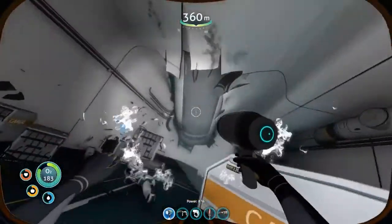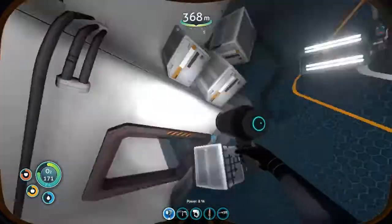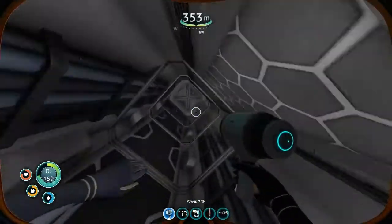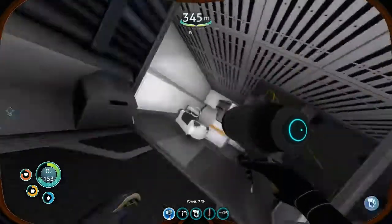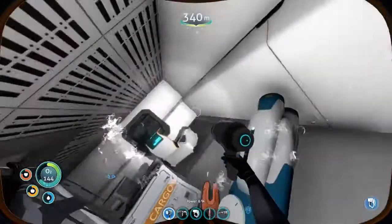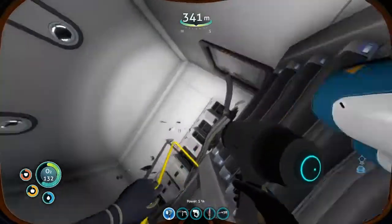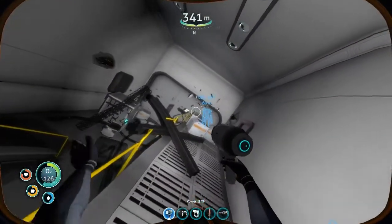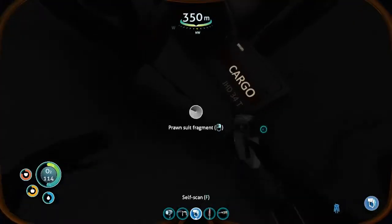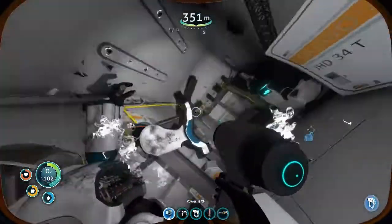There's another room here — we came in through here and go up through there. More fragments: another torpedo segment, a prawn suit propulsion arm, and another torpedo segment. The prawn suit torpedo arm and the propulsion arm are both here — and look, there's a whole prawn suit's worth of fragments in this room.